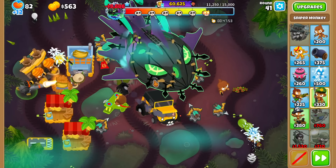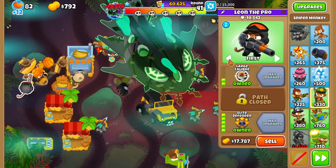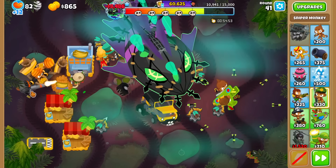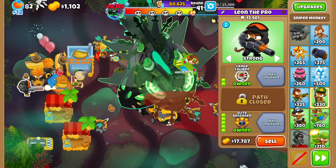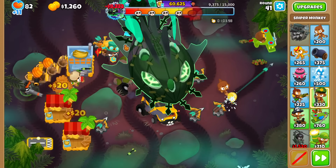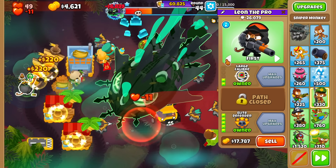Look how quickly the 4x Elite Defender destroys though. And with Monkey Knowledge, there's no cooldown on it, so you get 4x attack speed immediately — by immediately I mean right when a balloon leaks it will shoot at hyperspeed like that. I actually lost a couple more lives this round than is ideal — 49 lives.